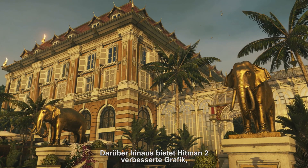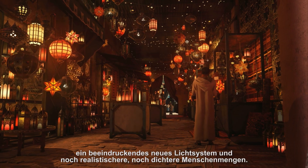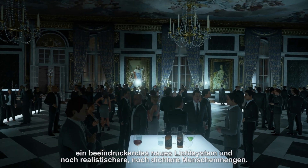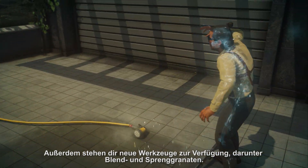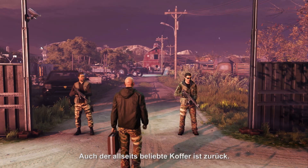Hitman 2 also brings with it improved visuals, a stunning new lighting system, and enhanced crowd fidelity and density. You'll also have new tools at your disposal, including flash and concussion grenades, and the return of the fan favorite briefcase.